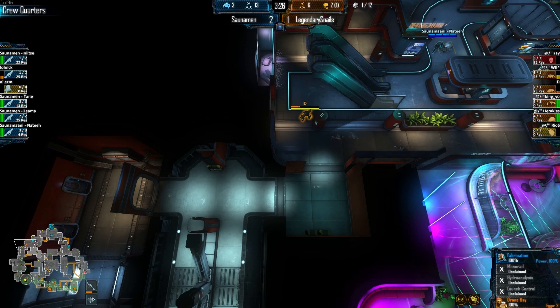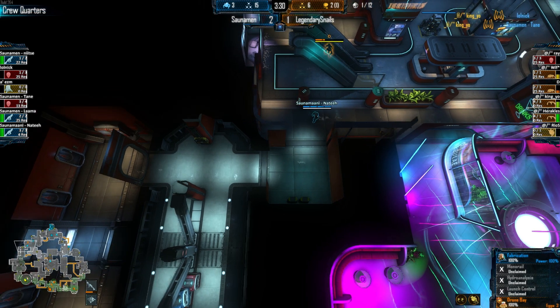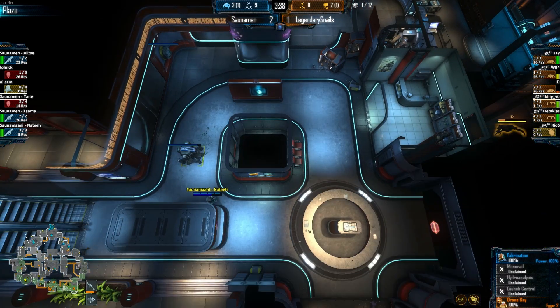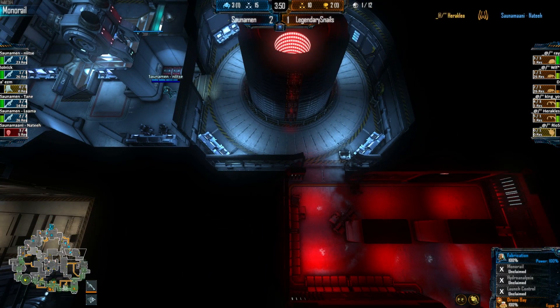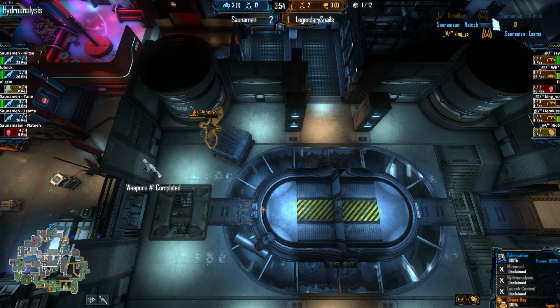I want to make a critical note about mines up here in crew quarters. A skulk was just running through here and got mined randomly — there was no one else around, no combat happening. Skulk's dead. But think about the long-term effects of that: instead of a situation where a skulk is chewing down plaza, nothing's happening in plaza. As a Marine, placing those mines around the map and getting that occasional kill can have long-term repercussions for the alien team that are beneficial to you. So think about placing those mines cleverly in your pub games.